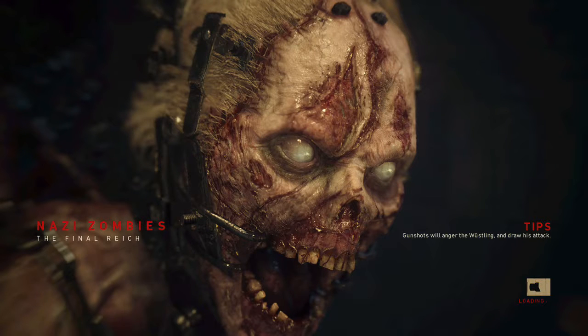Hi guys, I am Heat Games and today I am going to be showing you how to turn on all the gas taps in Nancy Zombies World War 2 to be able to get into the sewers to turn on the power. This is a very easy step that everyone can do.